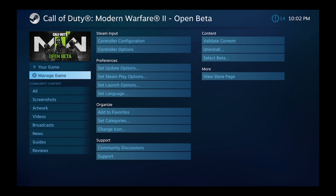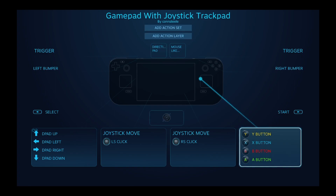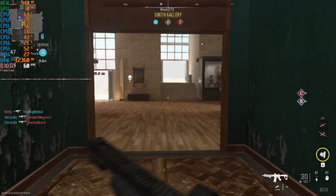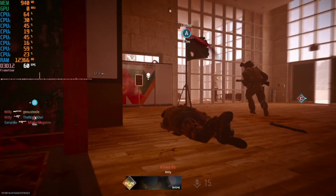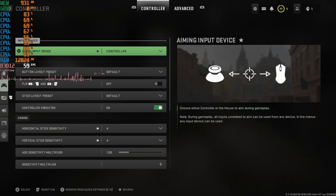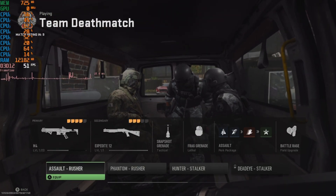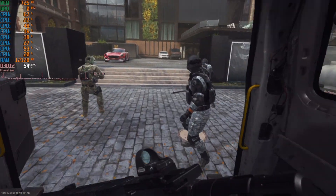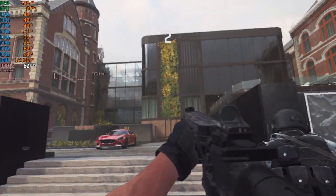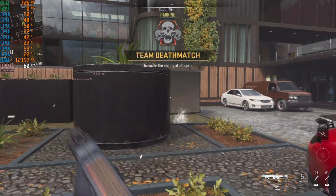I went into the Steam Deck settings in Big Picture mode for the controls for this game and changed them from WASD to a default joystick with controller button setup. With just that change things were working pretty well, but there's one more in-game setting to change: switch from mouse aiming to joystick aiming. I didn't do this at first and was confused why my right thumbstick wasn't working at all while everything else seemed fine. With all these changes in place, you should be good to go — the game will work with actual controller inputs and controller prompts, including aim assist.